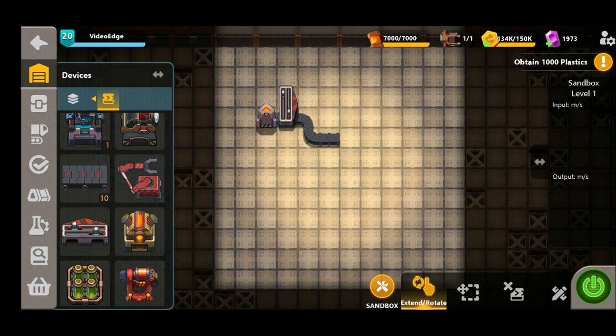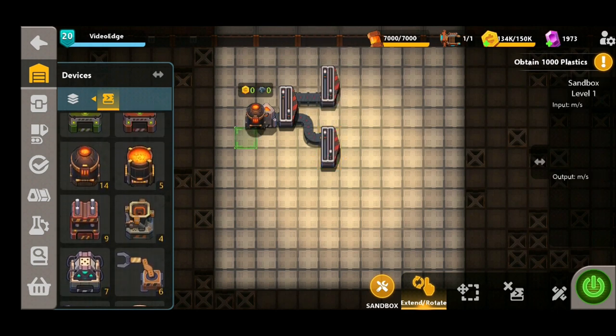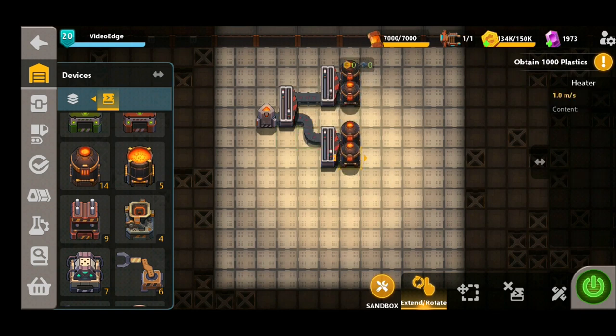We're going to be using some fast tech for the steel inputs just to try and maximize the outputs we can achieve. We'll place a fast splitter down, a bit of belt, and then two more splitters. The idea is we're going to have four different mixer buildings — we'll heat these up first with the heaters and then place down our four mixers, which will conclude the iron part of the design.